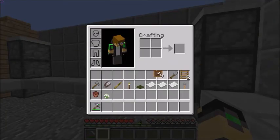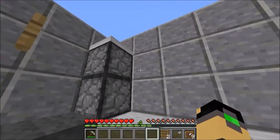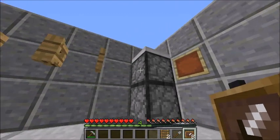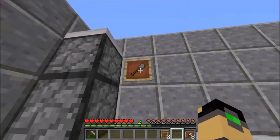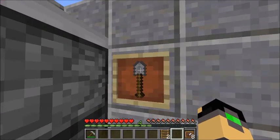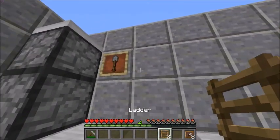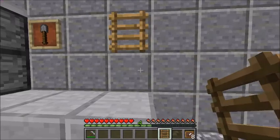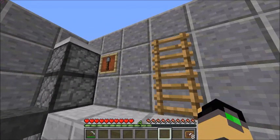Then get your item frames, your stone shovel, and your ladder. Place one item frame next to the top dropper on the left side, put your stone shovel in it, and twist it around until the shovel is facing upwards. Two blocks away from that — one, two — place your ladder like this. So it's actually something for gardening or something like that.